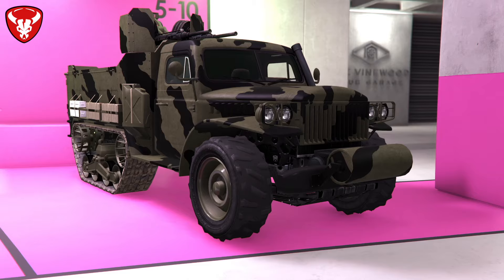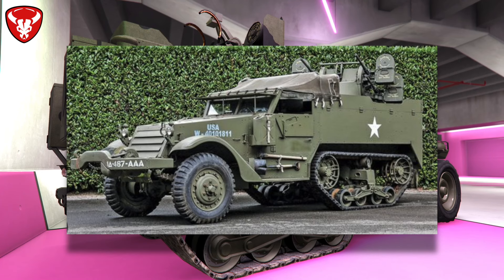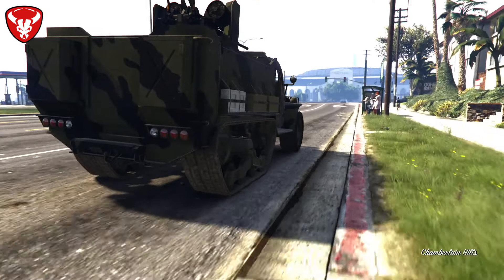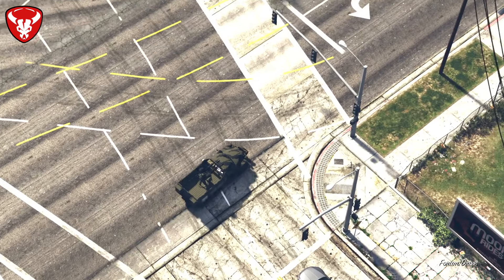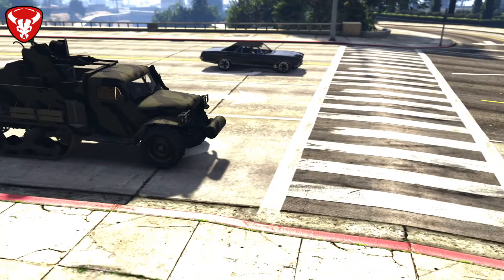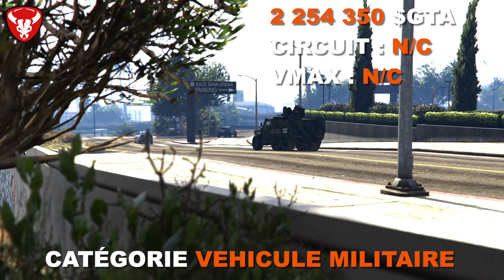Chez Bravado, le véhicule militaire est l'auto-chenille, basée sur le Dune Loader et inspirée du M3 Half Track de la 2ème guerre mondiale — chenilles à l'arrière, roues à l'avant. Il est très maniable et performant. Particularité : son snorkel est en hauteur, permettant d'aller jusqu'au niveau des vitres dans l'eau sans problème. Il peut tirer une remorque. Il coûte 2 254 350 dollars et s'entrepose dans n'importe quel garage, avec customisation possible dans le centre d'opération mobile ou l'Avenger.